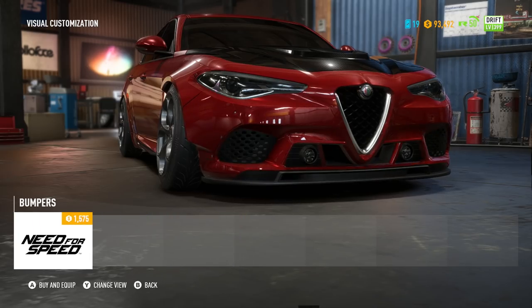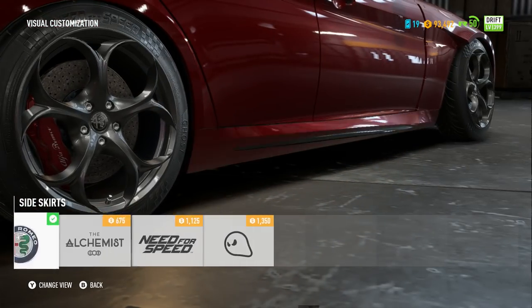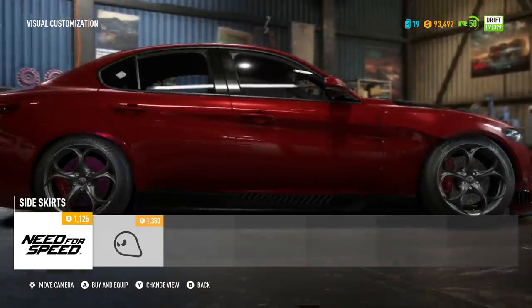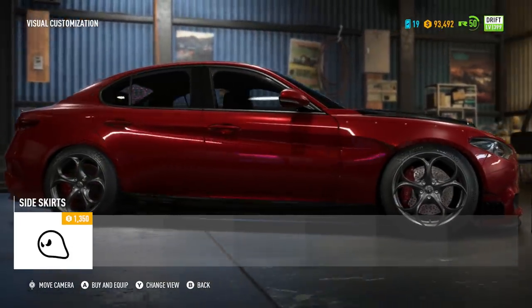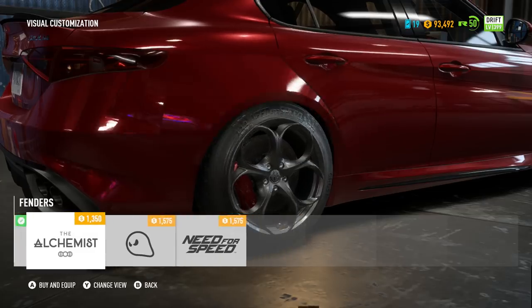I think it does match quite well. I feel like if the little grills on the bottom left and right were like the diamond shape that the actual grille of the car is, they would look a little bit nicer and I probably would have chosen this one — but since it doesn't look like that, I'm not going to choose it. For our side skirts, there's not really a lot to choose from. Let's look at the rear end first.